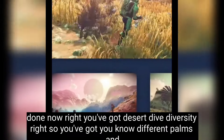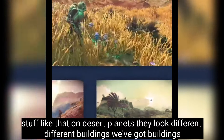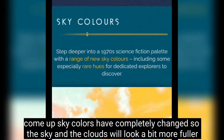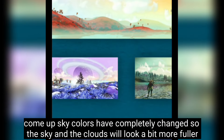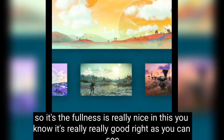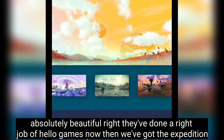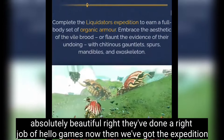There's desert diversity — different palms and stuff on desert planets, and they look different. There are new buildings too, which I'll show you later. Sky colors have completely changed — the sky and clouds look fuller now. Absolutely beautiful — Hello Games have done a right job.